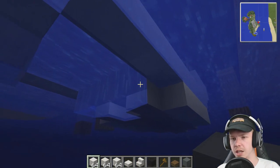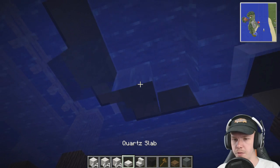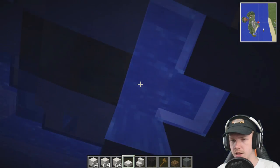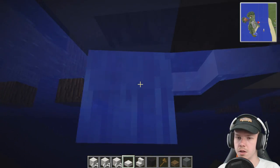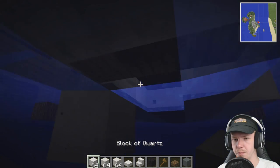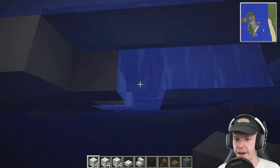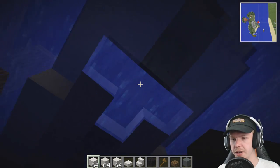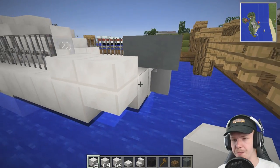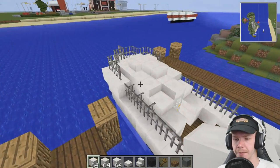Underneath it I want to cover up the spruce — it doesn't make sense to have it underneath. So I think we probably just want slabs underneath here. I don't think I can do anything about those four because they're level. No problem — you're not going to go underneath it that often anyway.